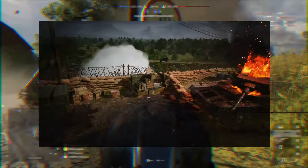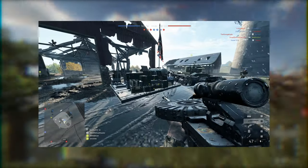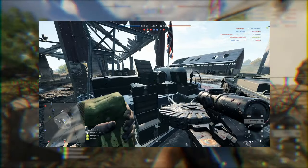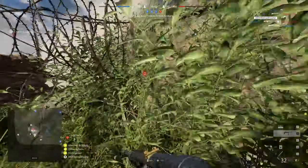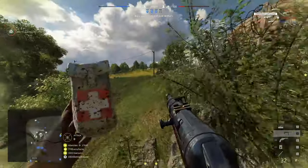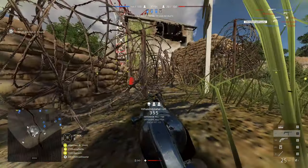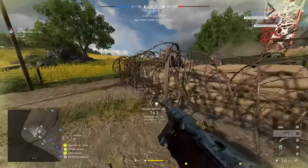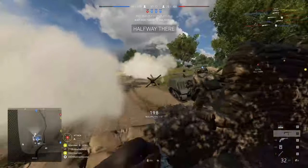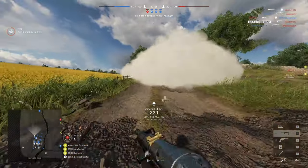And then there are the ammo stations and resupply stations on the map, either connected to tank resupply stations or on their own, which can be built or are pre-built in certain scenarios. Those don't only resupply your primary and secondary ammo — they also resupply your entire gadgets and give you a new grenade, something especially useful when spamming out grenades, particularly as a support player running impact grenades.